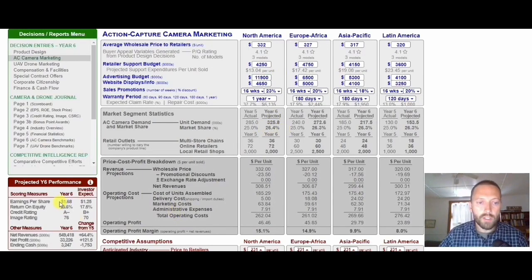I watched my market share go up by one percent and I watched my earnings per share change. Before it was $1.73, and it went to $1.68 — that's a difference of five cents. If I take the difference in earnings per share and divide it by the change in market share of one percent, I get a ratio of five cents per one percent market share. My question is: can I find market share that's cheaper than by changing advertising?